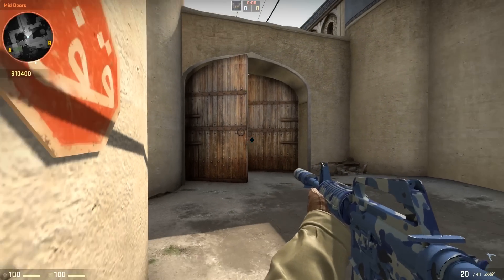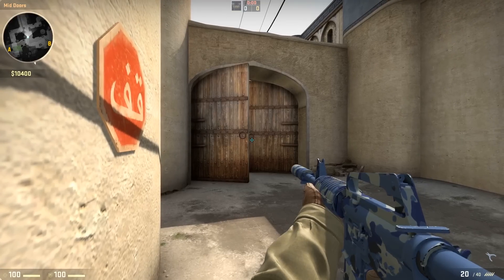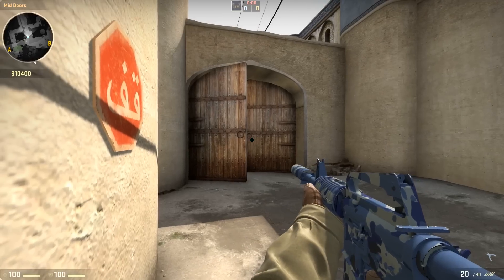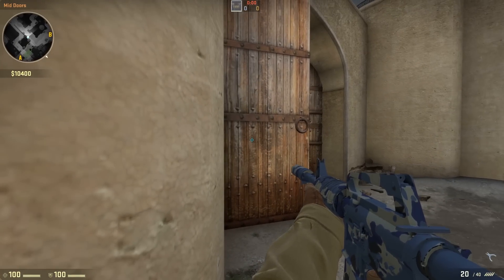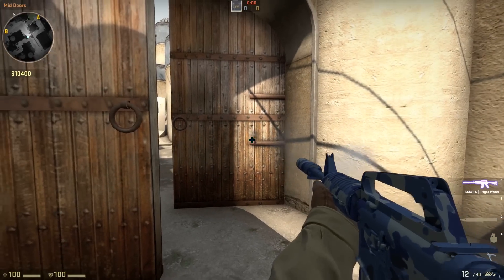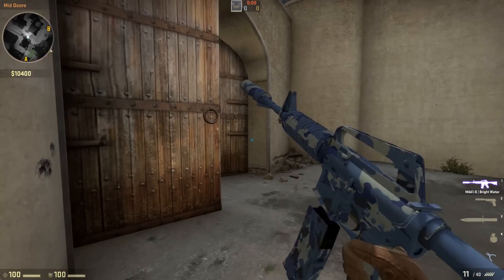What you want to do is just ensure that no one pushes middle. So you want to hold an angle where you're like this, so you can actually get a peek as soon as they appear from the door. If however they are flashing you, you can turn into the wall and look away. What I see is a lot of new people sitting here — not really worth it because you just get spammed straight off and you're dead.